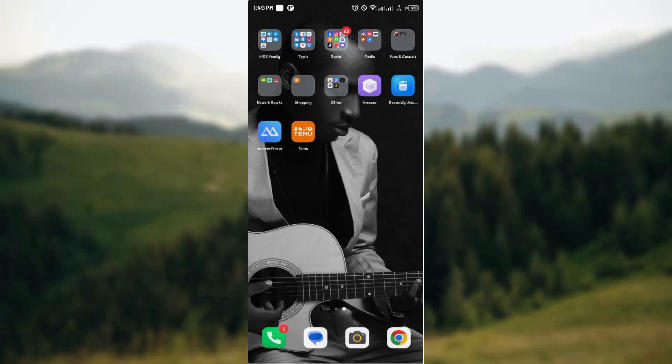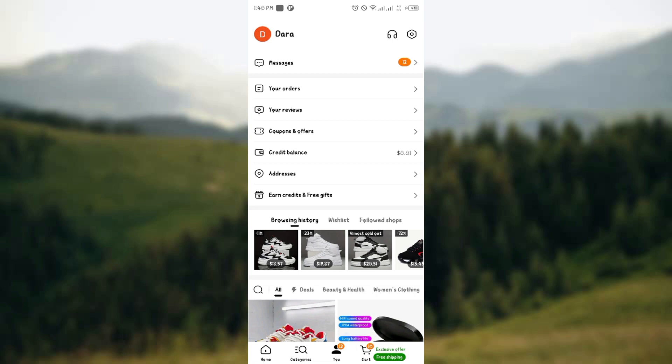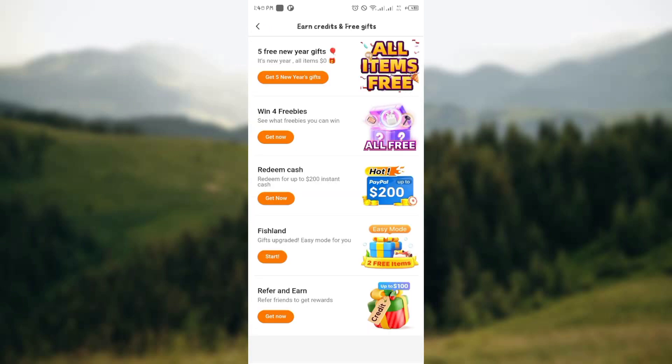Hello guys, today I'll be showing you how you can feed the fish faster in the demo application. You have to be playing a game in the demo application. You can access the game by going to the E option, from there click on the end credits and free gift, then click on the game you would like to play.